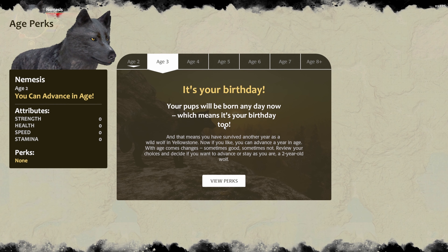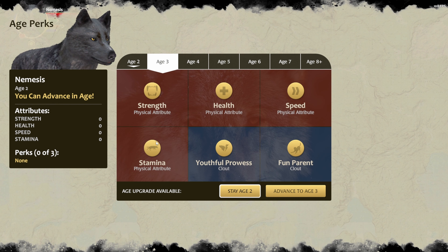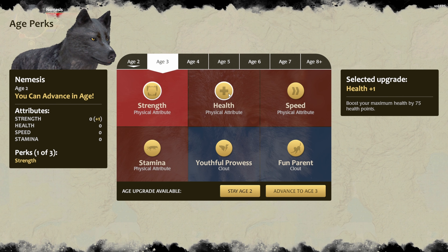Alright, when you are at the H perks, you press view perks and the first thing you need to do is do not choose a perk, or you can choose two perks, but do not choose three perks.